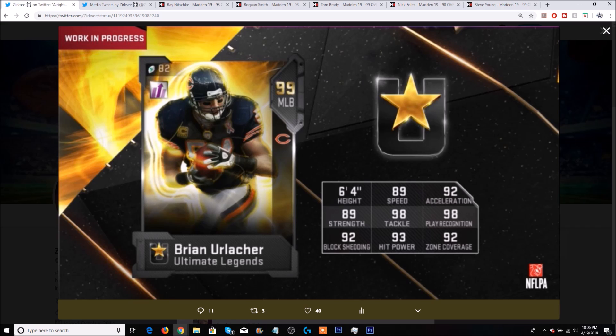We have Brian Urlacher, middle linebacker — you guys might know about him already from this morning, but I'm gonna go over the stats again and give you guys a little comparison. 95 overall Ultimate Legend Brian Urlacher — yes, I said 95 because it literally looks like a 95 overall, maybe at best, from the front of the card. He literally has 89 speed, which in my opinion is way too slow at this point in the game.